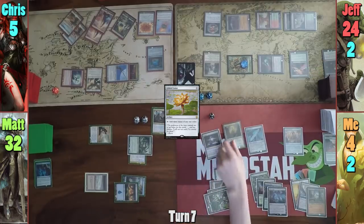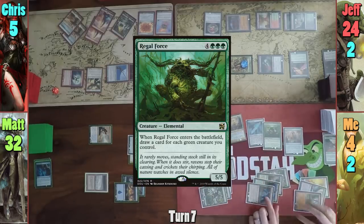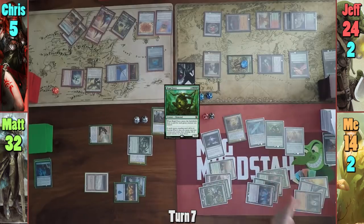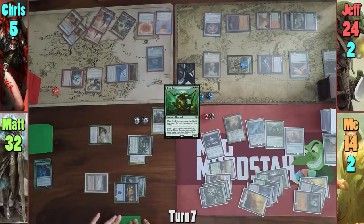I draw for turn and cast Tristani. I then pay seven casting Rhaegal Force, gaining five life from Tristani twice and then drawing two cards twice, thanks to Panharmonicon. I play a Plains and pass to Matt.